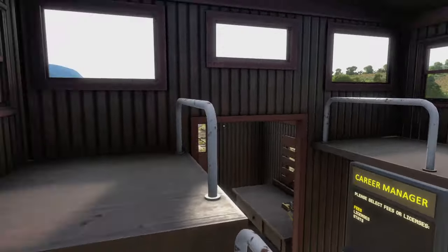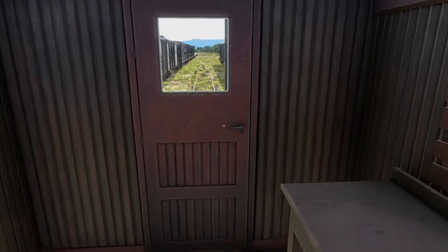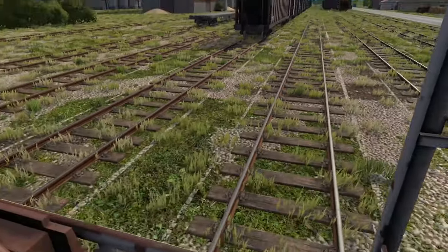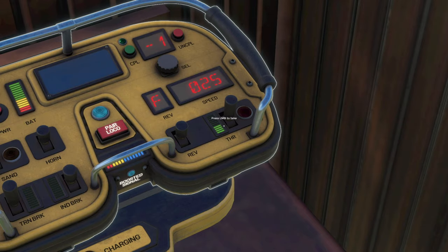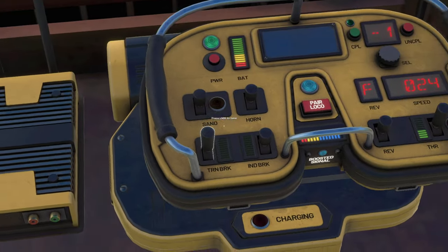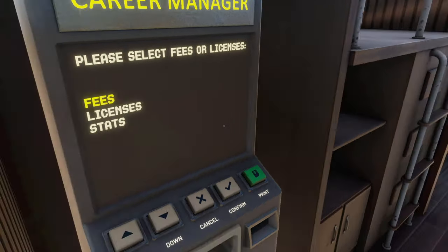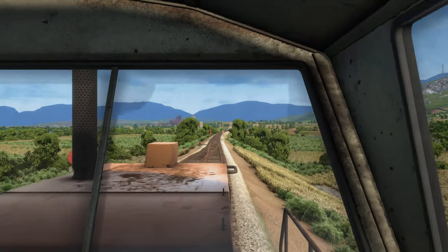Pretty much the only use for this caboose right now is the independent brake — if I decide, I can just stop my train. This brake is absolutely ridiculous. Just look at this: I'm still on throttle and I'm slowing the train down. Let's release the brake and let the train travel forward, because I need to jump into the locomotive and keep an eye on the junctions.